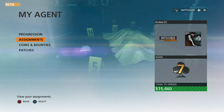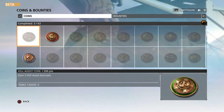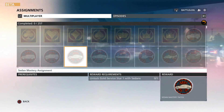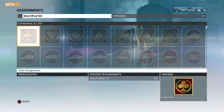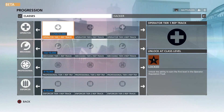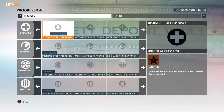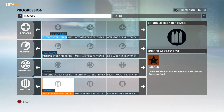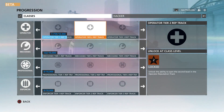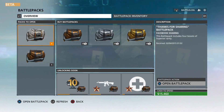Under 'My Agent' you can check your progression, assignments, coins and bounties, and patches — basically patches are just like dog tags. Coins and bounties give you a certain amount of points for doing certain things throughout the match. Assignments work the same way — once you hit a set goal you unlock it, like reaching rank 25. In order to unlock special abilities you have to get a certain amount of points. I'm almost to the first tier for the Operator, so once I get a couple thousand more I'll have tier one unlocked and earn the first level of the Operator reputation track.